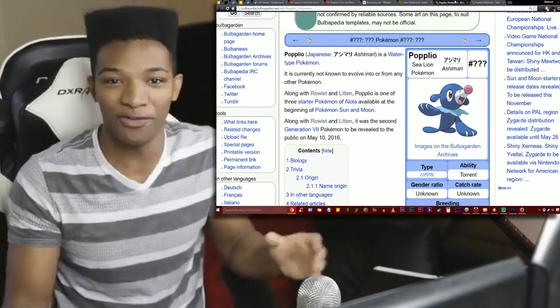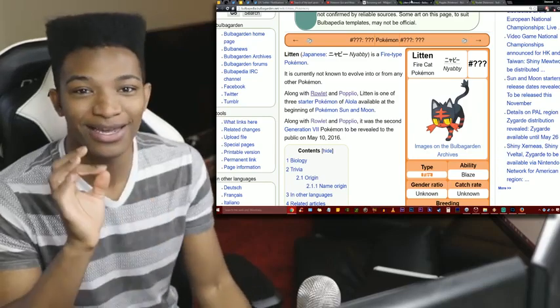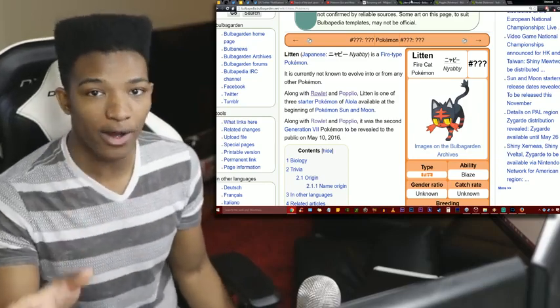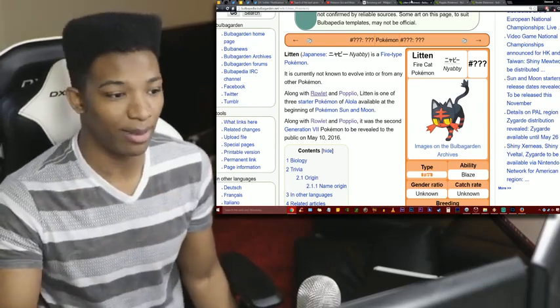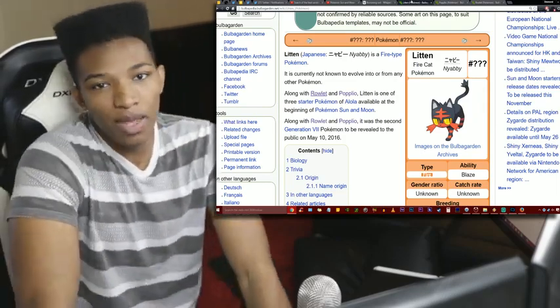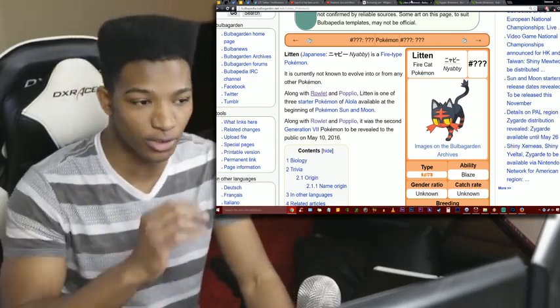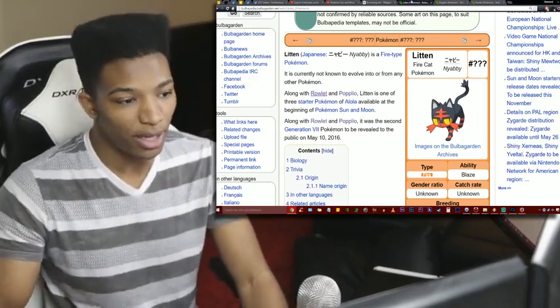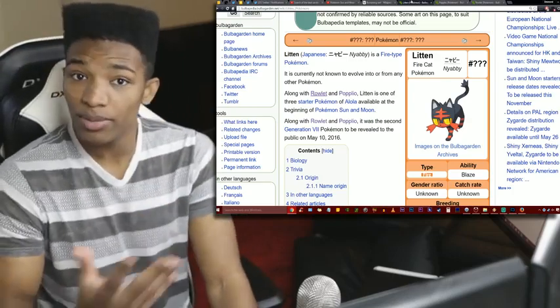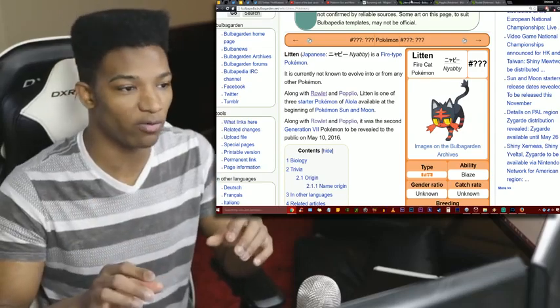Now moving on — apparently Litten is going to be either a pure fire type or a fire/ground type. I would prefer fire/ground. STAB bonus on ground attacks as well, maybe somewhat of a glass cannon, but you have so much coverage with fire and ground. Would it be an offensive attacker? Maybe even mixed — who knows? But this is already an exciting prospect.